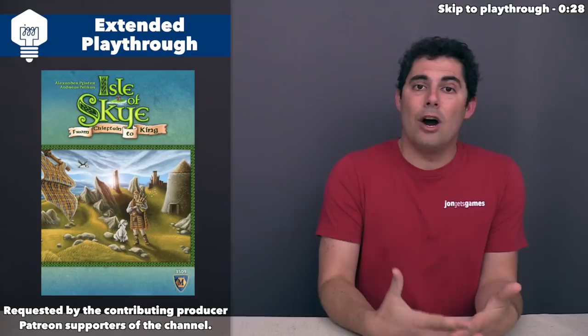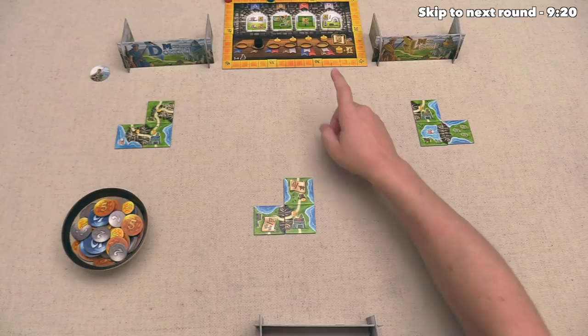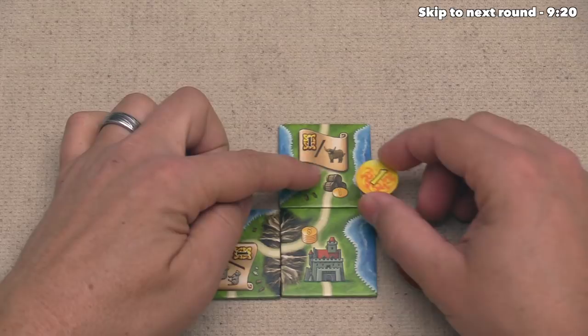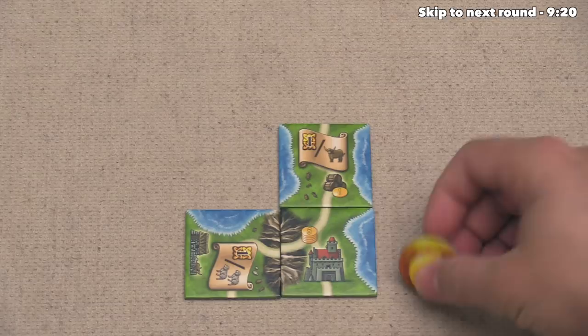At this point, we are now starting the second round out of six in the game, and the first thing that we do, as always, is going to be taking income. We can start by looking at our territory. As always, we get five money for our castle, but we do also have some barrels of whiskey that are connected to our castle by a road. So that means we will get an extra money, so that is going to be six money total for income.